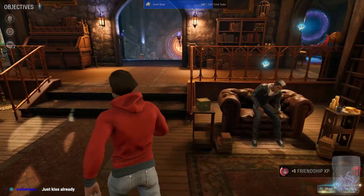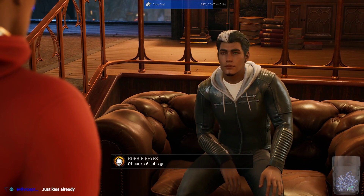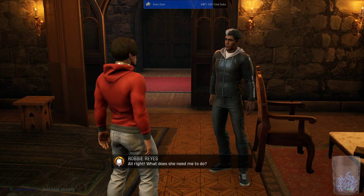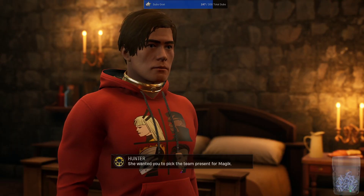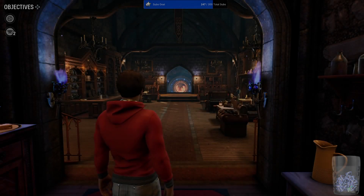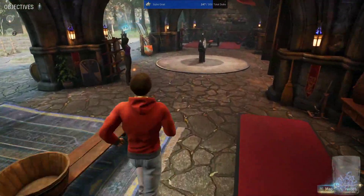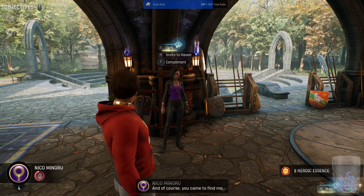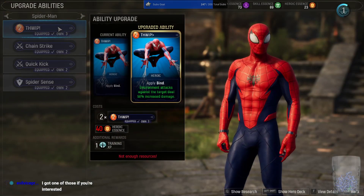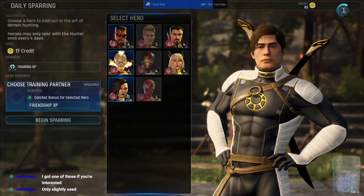'Robbie, can we speak in private?' 'Of course.' Nico needs help prepping for a magic surprise party. She wanted you to pick the team present for Magic. 'Oh, I got this — I'll find something unforgettable. The soul of a sinner for them all to feast upon.' Time to take it to the next level but I still don't have enough now. You need a lot to do those cards. We'll just do the daily sparring. I'm going to have to bring her on the next mission. Gain too fast at mission start — okay.